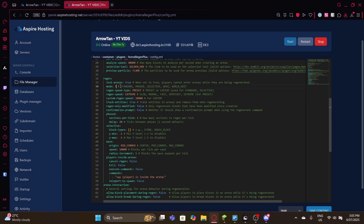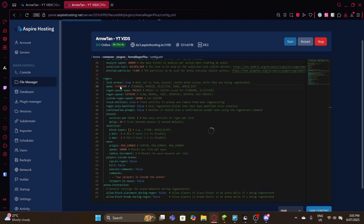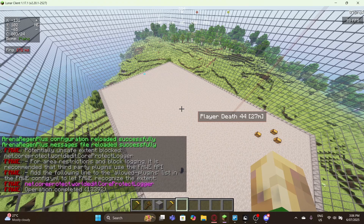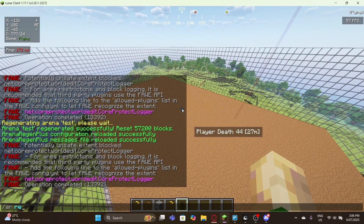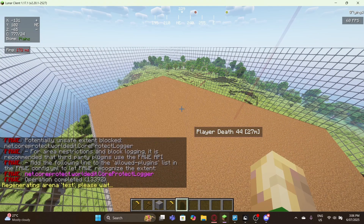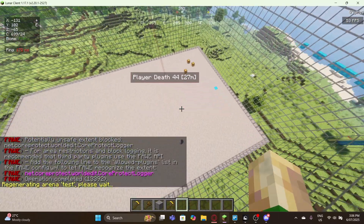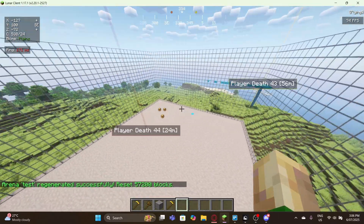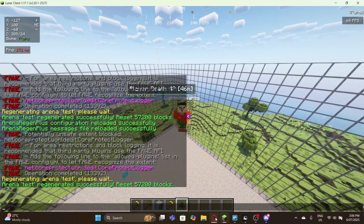Now let's look at other modes. For standard mode, set it in the config, save, reload, set the area to dirt, and run the regeneration command. As you can see, it has a different regeneration style — it does not work the same way as the wave mode, confirming that standard is a distinct mode.